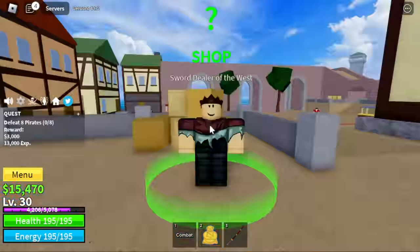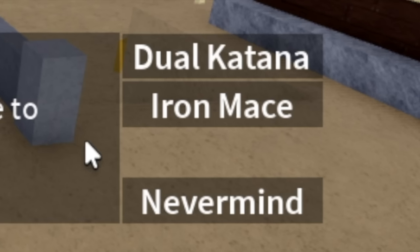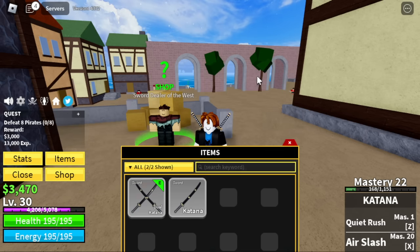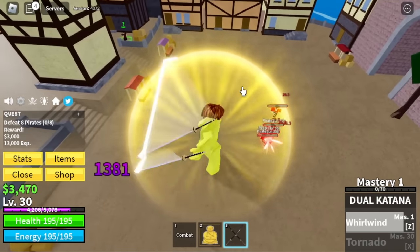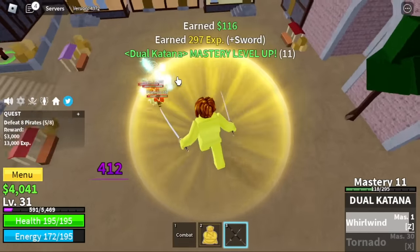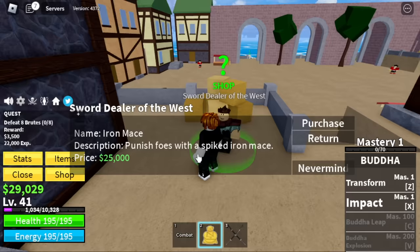Next island is Pirate Village. Let's buy a new Sword. We have Dual Katana and Iron Mace, so we're going to choose the Dual Katana first because it's cheaper. Let's equip it and get back to grinding. First up, the Pirates — they're easy to defeat. We can see the Whirlwind skill. We're going to grind here until level 40, and after that we're going to buy the Iron Mace.